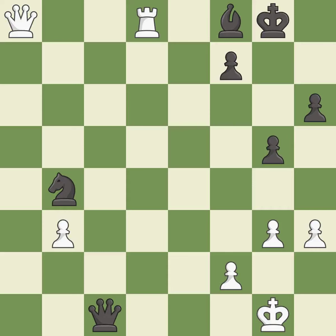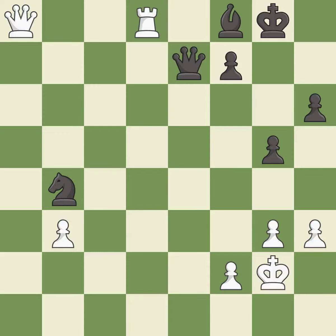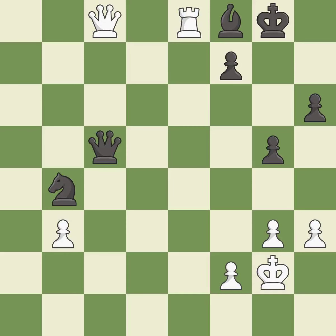A solid choice — it is excellent. This steps away from the checking queen — it is best. This protects the attacked bishop; this is the only move that works — a great move. This defends a pawn that was under attack and had no defenders — it is best. This is a fair move — it is good. This wins time by threatening the queen and forcing it to move away — excellent. This moves the queen to safety — it is best. This offers to exchange pieces of equal value. This threatens to force eventual checkmate — it is excellent.